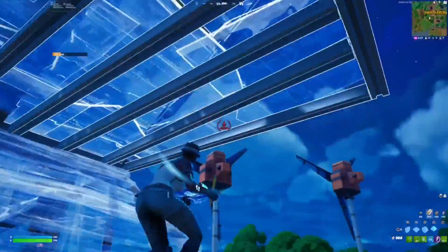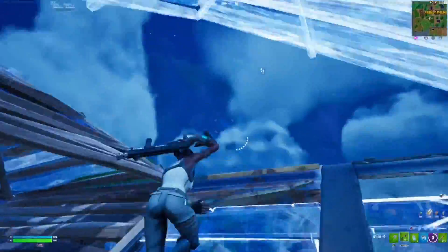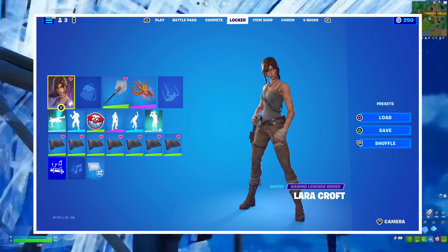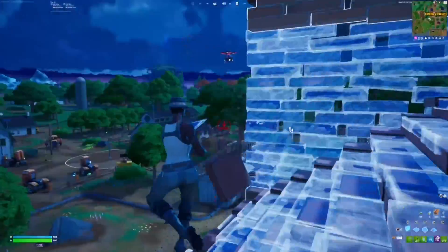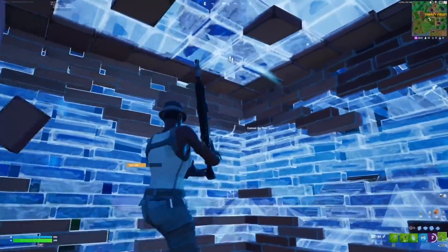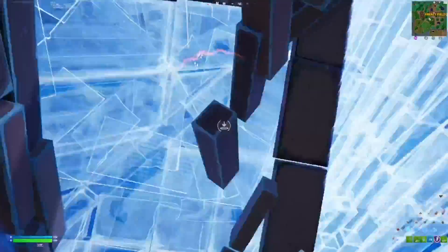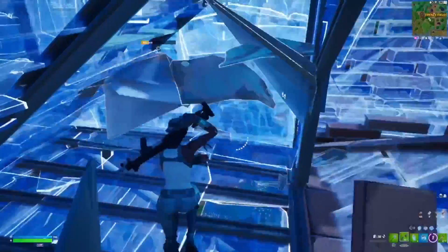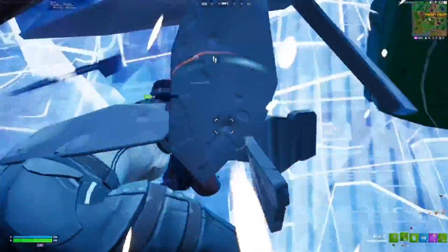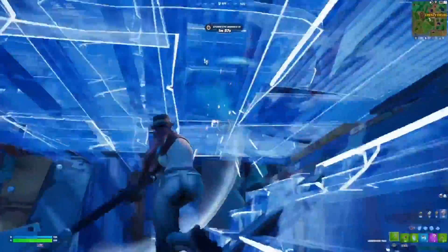Something that will actually help boost your FPS is using skins and pickaxes that are not reactive — for example, the Lara Croft skin with the shovel axe. Basically things that don't shine or have flashing lights on them; very simple, basic skins. Even something like the Recon Expert shown in the background video here is a really good no-delay skin, and this can help a lot if you're on an older console or a slower PC.